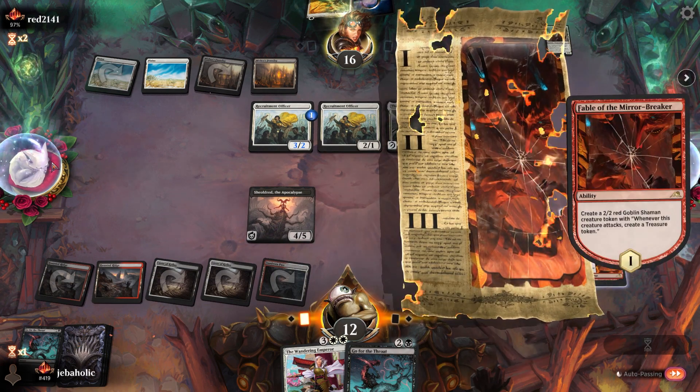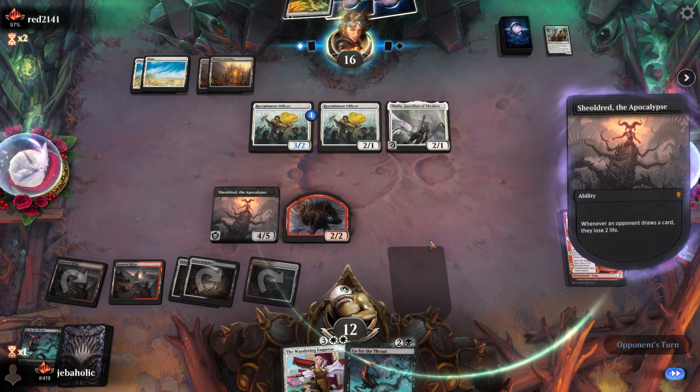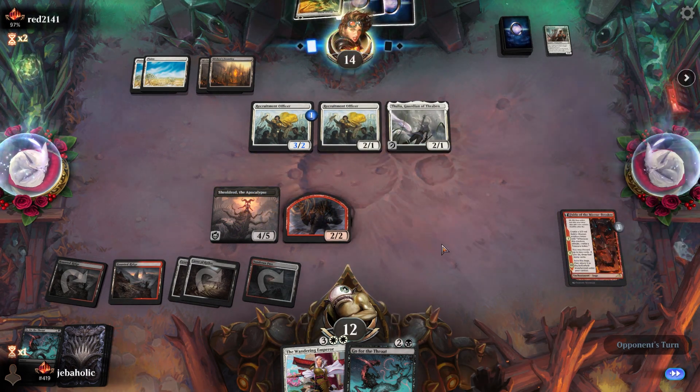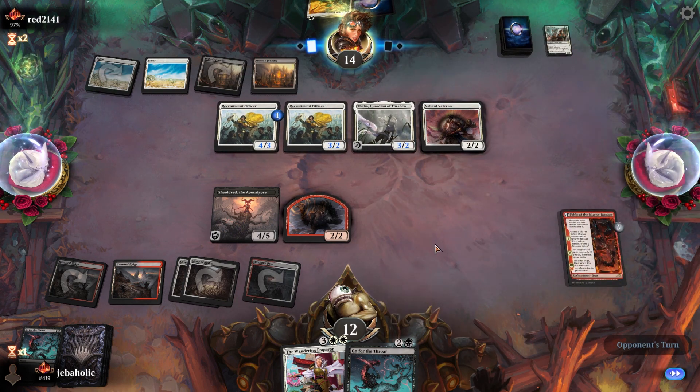If we draw a land, we can probably just discard it for another draw, and we can gain life too from drawing cards. I'll still be surprised if he attacks here.